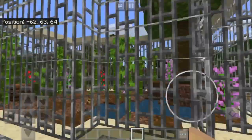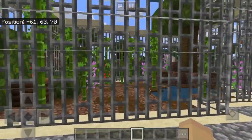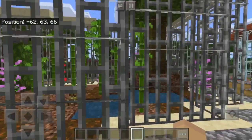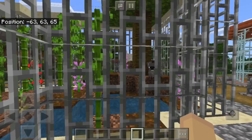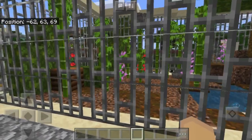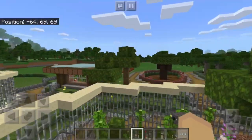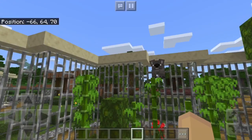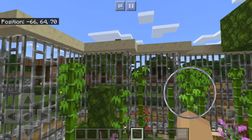Next up are the koalas. I made this exhibit, so I know what's in here. There are three regular koalas, and then way at the back you can kind of see one albino koala — it might be a little hard to see. I'll just take you right inside the enclosure. They do climb the bamboo, which I think is a really cool feature.